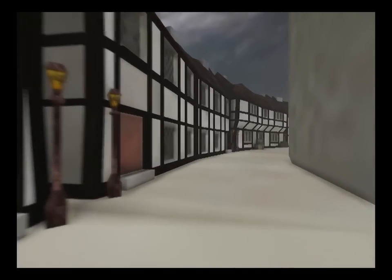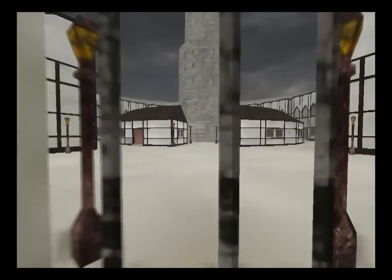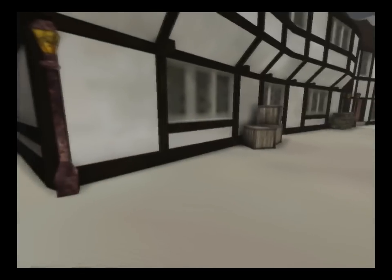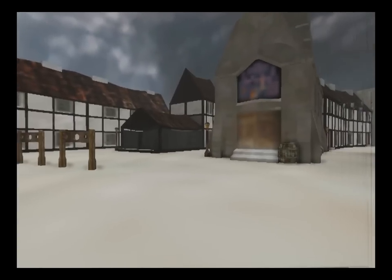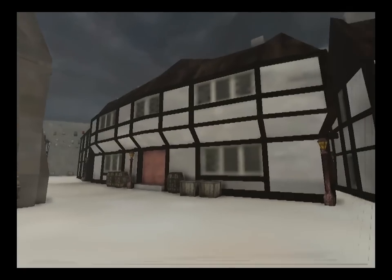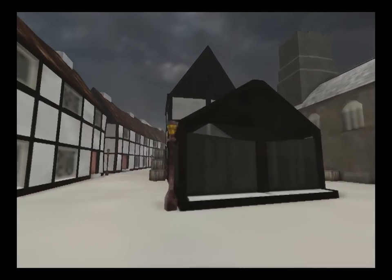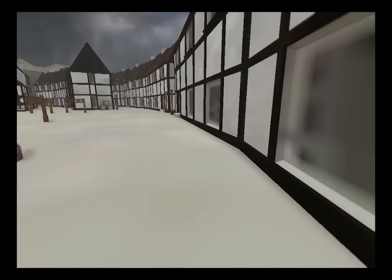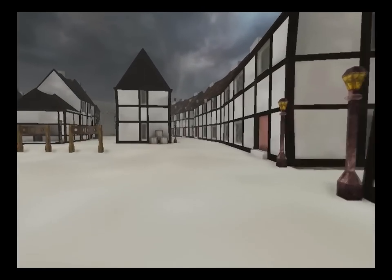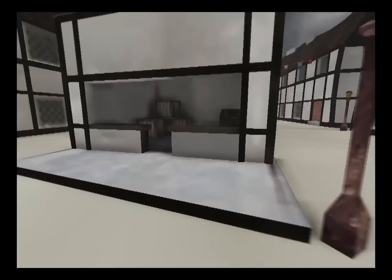Heading down here towards the West Sector. Another portcullis — again, collision. You can see the inner sanctum. Heading into the West Sector, you see stocks. There's a tavern and a church. Stables. Some neatly arranged crates. More such stuff — a store.